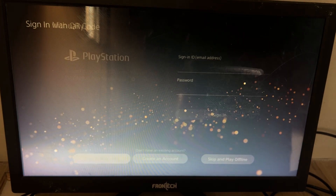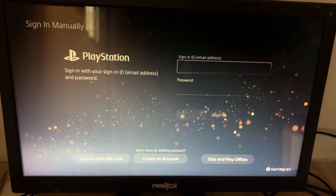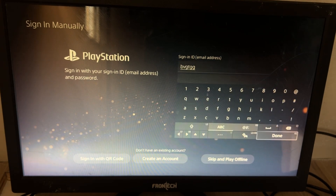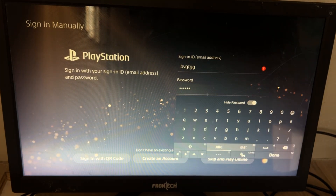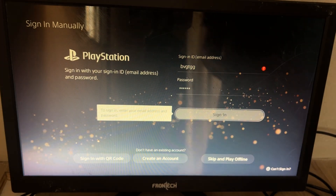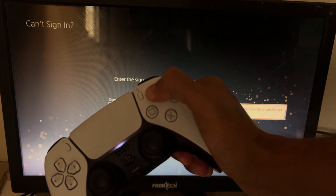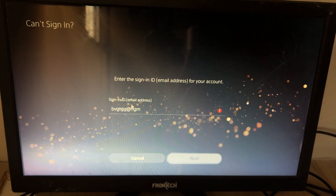What you need to do is select Sign In Manually. Here you have to add your email address — select it using the on-screen keyboard. Then you need to enter the wrong password and select Sign In. Now from your controller, press the Triangle button and keep pressing it until you get to the next screen.